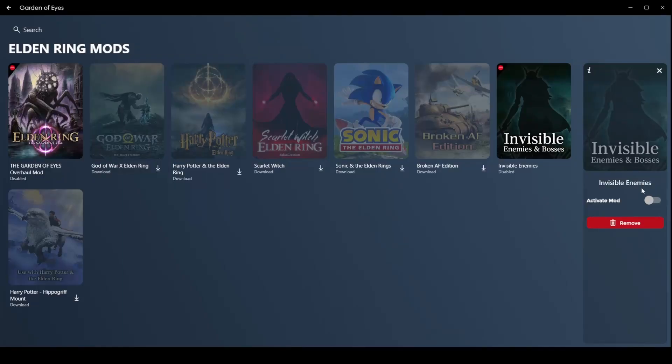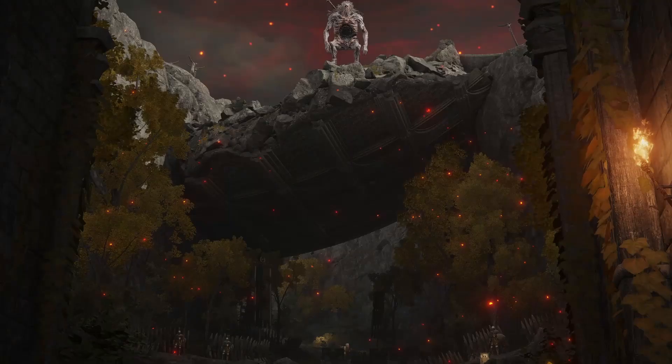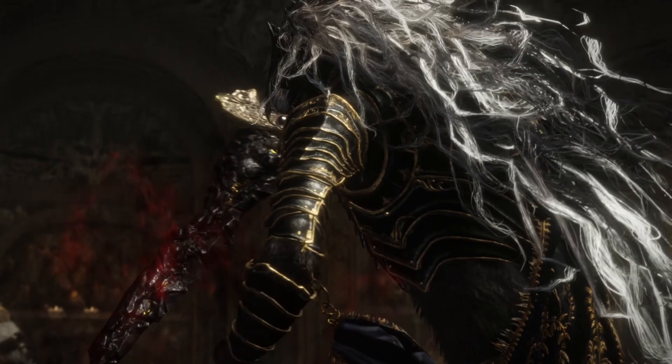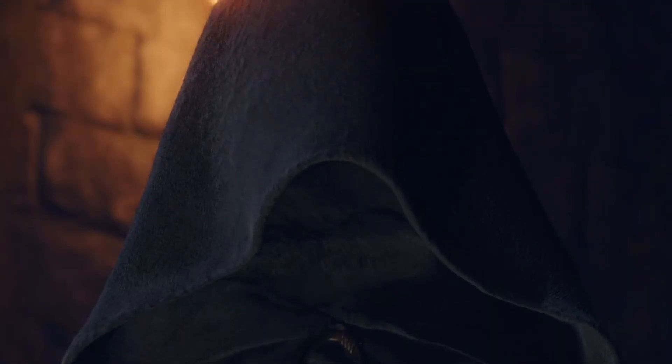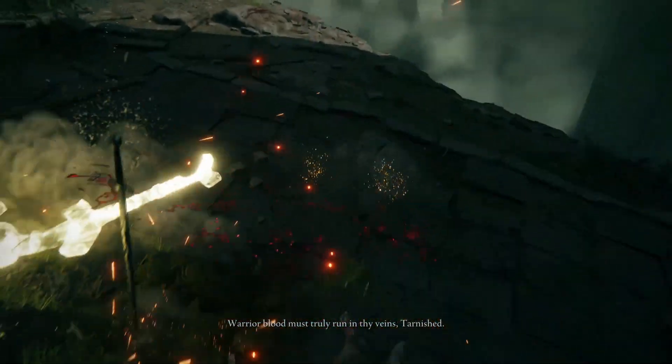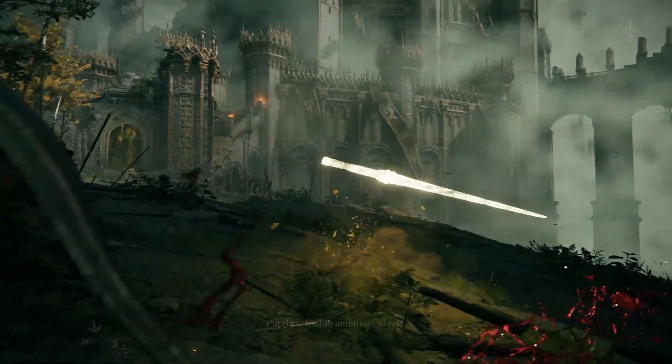For today's Elden Ring challenge run, I've decided to download a mod made by the wonderful Guard Device team that turns every single entity in Elden Ring invisible. All of the enemies, invisible. All of the bosses, invisible. Even Melina and the horse are invisible. But simply making the enemies invisible isn't hard enough — that's just a simple, easy challenge run.